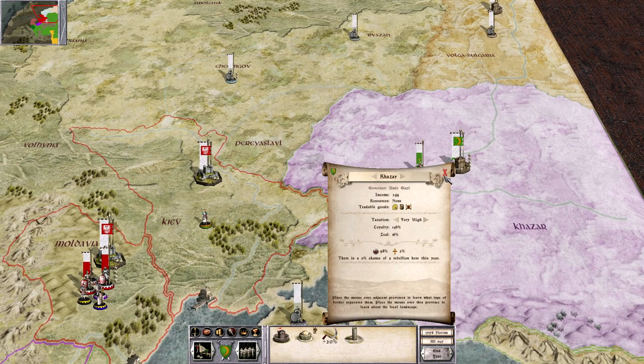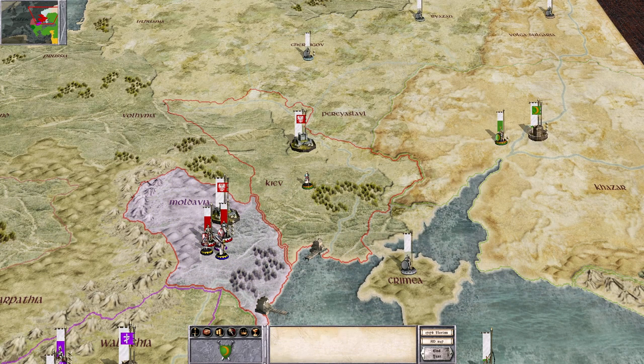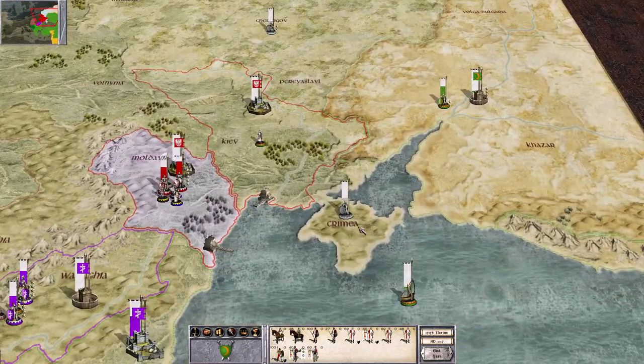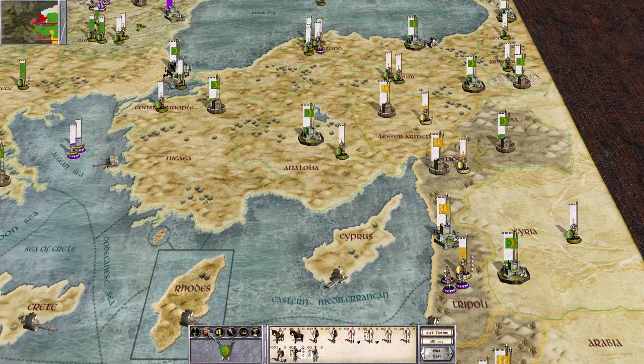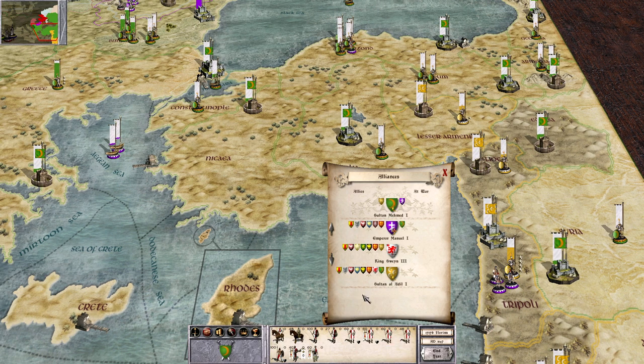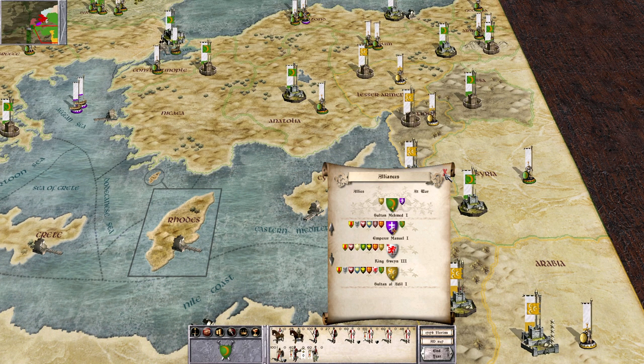Shortly I'll want to start moving troops up to Khazar and expanding around here. But for now, until I've got a border secured against the European factions, I don't want to be overly ambitious. A quick check on the diplomatic situation: the Poles are the only people bordering us that aren't at war with someone, other than the Egyptians — but I'm kind of not counting them because we are allied.